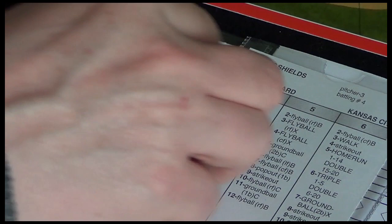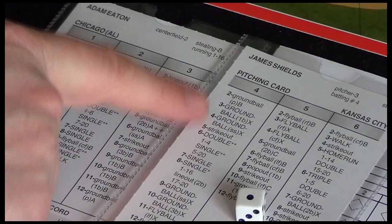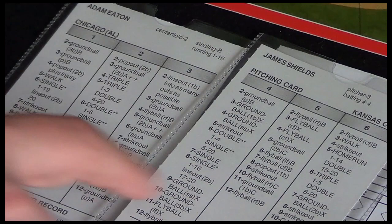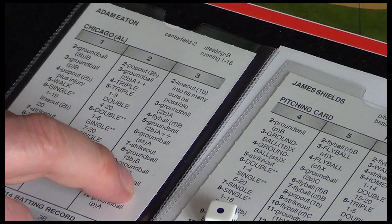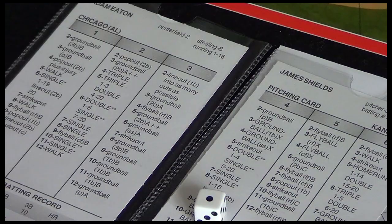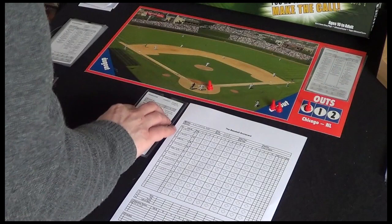Normally there's going to be one of the pitcher's columns which is a little less favorable. So for James Shields it's a number four. Six is a little bit dodgy as well. And on the hitter's card there's normally one which is really good - a two here is pretty good. And then we can see lots of outs in different places on one and three. This is kind of to reflect the combination of the hitter's and pitcher's abilities combined.